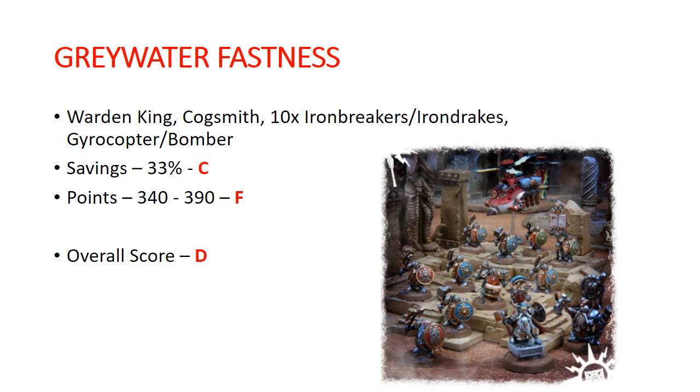Greywater Fastness — yet another one of our new Start Collecting boxes. You get a Warden King, a Cogsmith, 10 Ironbreakers or Irondrakes, and a Gyrocopter or Gyrobomber. Savings: 33%, getting a C. Points: 340 to 390, getting a solid F. The Gyrocopter/Gyrobomber really not good, and the Cogsmith is pretty terrible because the things he buffs are really bad. So you're really buying this for a Warden King and 10 Ironbreakers or Irondrakes. Overall I gave this one a D — if you want the Gyrocopter or Gyrobomber then it becomes a buy, otherwise this is probably a box you can skip.